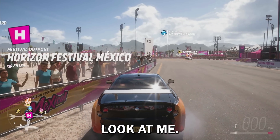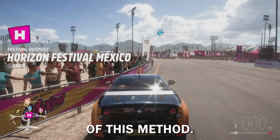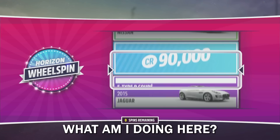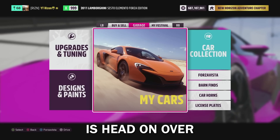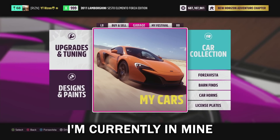I'm gonna stop wasting time, let's get to the auction house so I can explain the first part of this method. But before we do that we got a wheel spin to open up. Okay, nothing. So the first thing you're gonna want to do is head on over to the auction house and grab yourself the Sesto Elemento — I'm currently in mine right now.